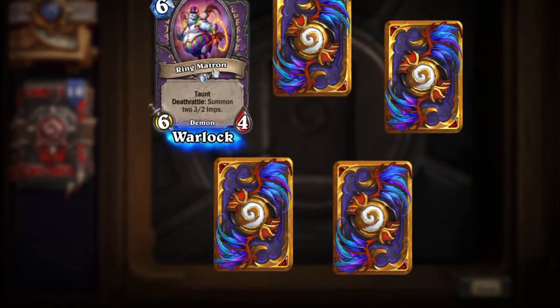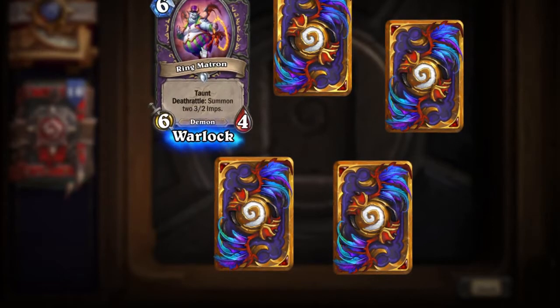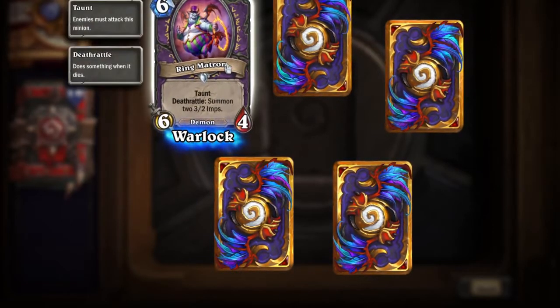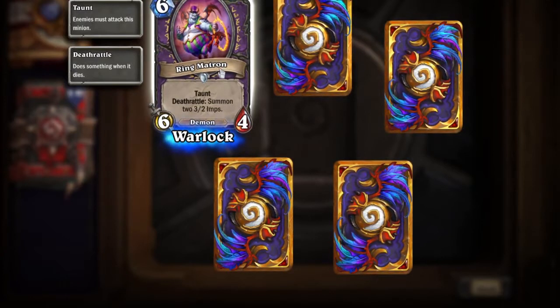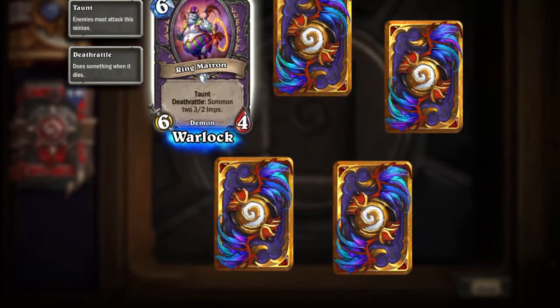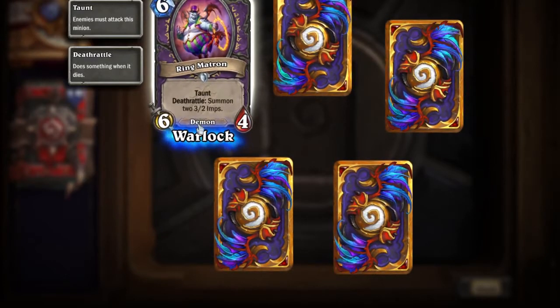Ringmatron — this is an Imp Demon Warlock card with Taunt. Deathrattle: summon two 3/2 Imps. I love this one in Battlegrounds. I find it a really nice Demon upgrade.